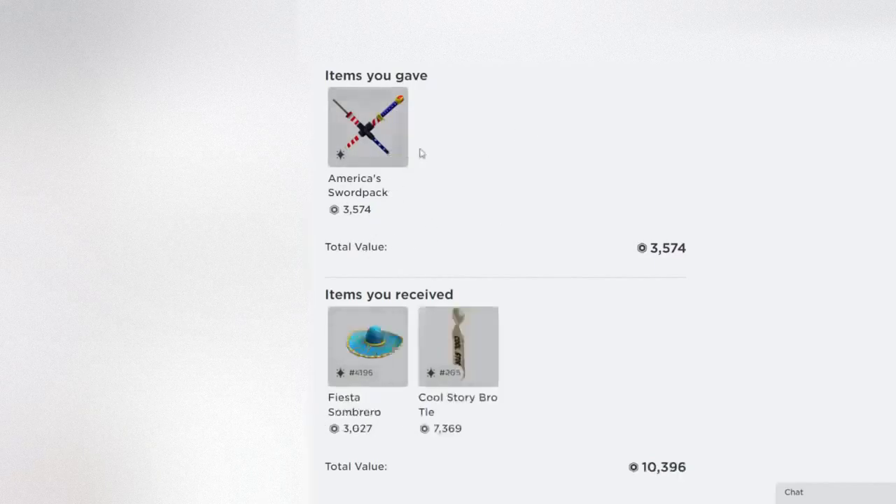Right over here is another example of the sword pack not doing too well, while the other items I traded for it were doing pretty well. This tie did actually end up doing pretty good — over 7,000 — which is definitely not how much it was worth back then. So it's pretty nice to see these unexpected items actually end up doing well long term.